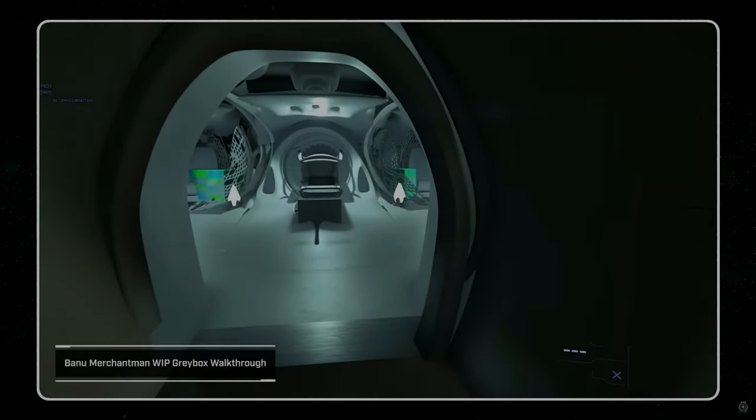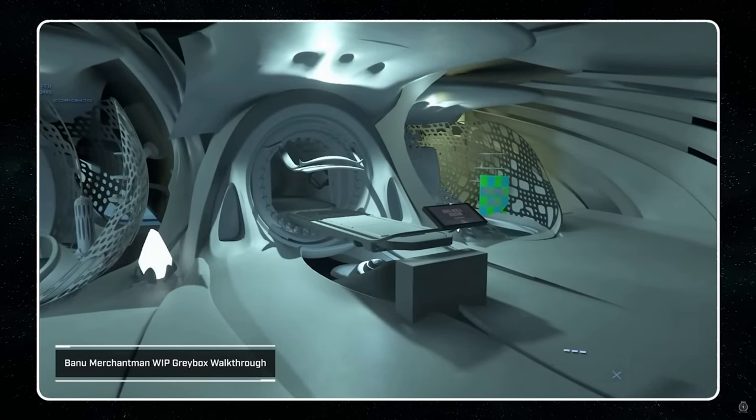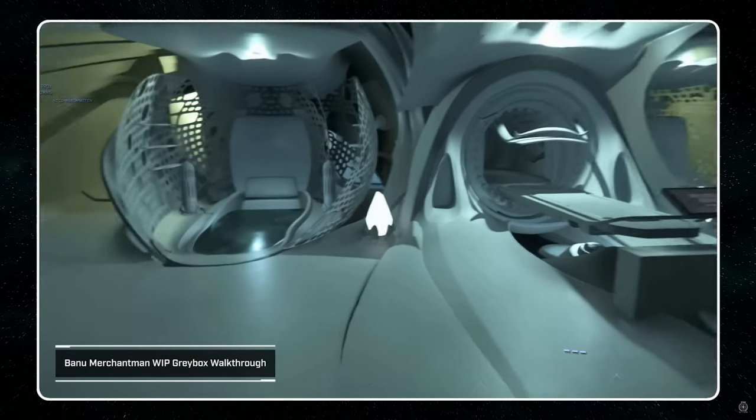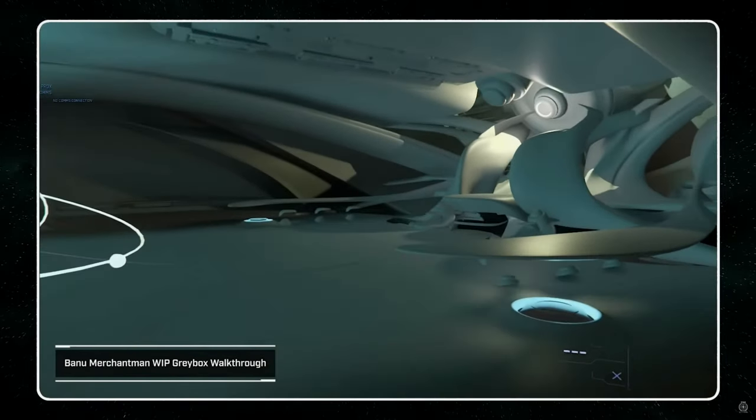Moving on, we approach the med bay, which is just behind the sanctuary. We have our main medical treatment bed in the center, and then located either side we have the recovery beds. Similar to that of the Carrack, but instead of using monitors and all of that electronic stuff, the Banu have opted for a nice sort of gel that you can sit in, which will aid your recovery process depending on the tier of injury. Maybe you've had an operation, maybe you lost an arm - whatever conflict you've come out worse for wear from. Rather than just laying in a conventional bed, we have a pool of gel that has healing properties. That's a unique med bay for sure.